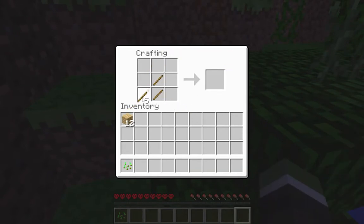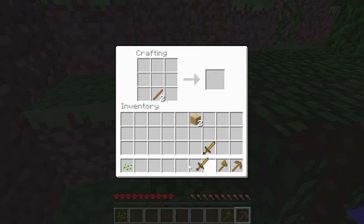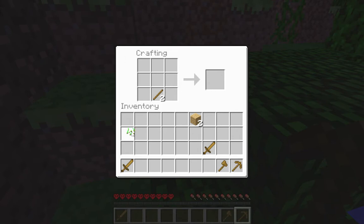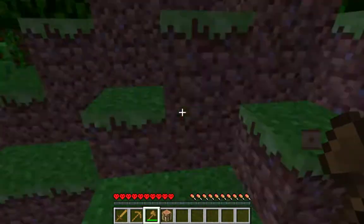The first thing we really need to make is a pickaxe because we've got to upgrade everything to stone as soon as possible. We're also going to need an axe and a sword - nothing else is really essential at this moment in time. Maybe a shovel would be handy, but we're just going to make a backup sword to be safe, as I don't like going anywhere with more than one sword.